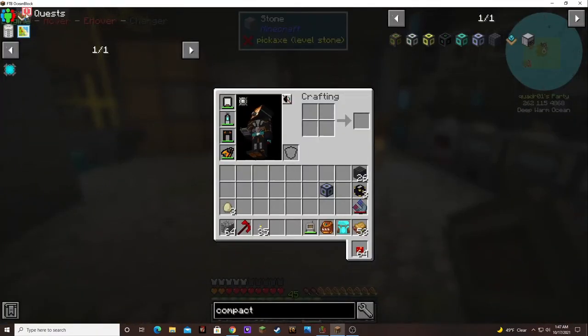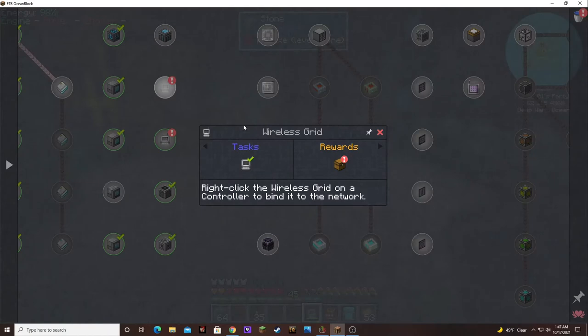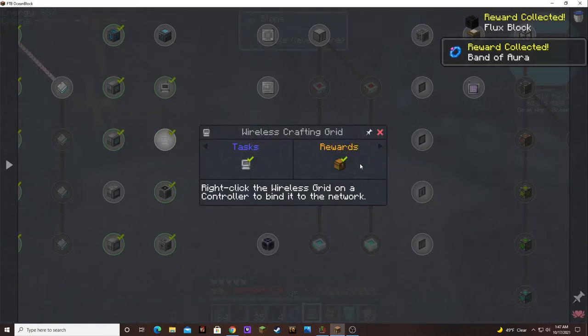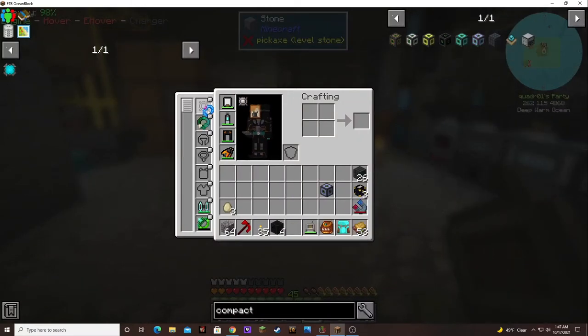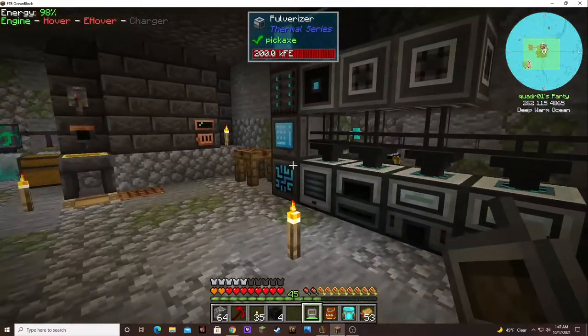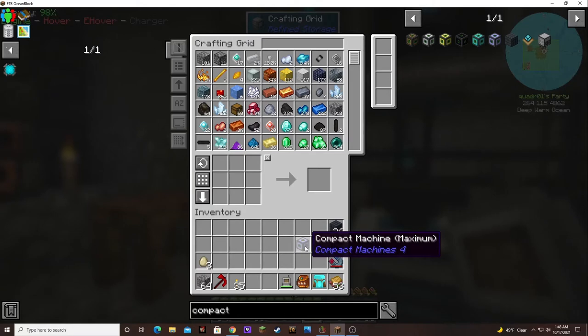Now that wasn't a quest or anything, but the wireless grids were — so let's get our reward. Oh, more flux blocks and a band of aura — nice! That'll be nice for getting into the Thaumcraft side of things. Flux blocks — I believe I had some of those in there. So now we have a compact machine.